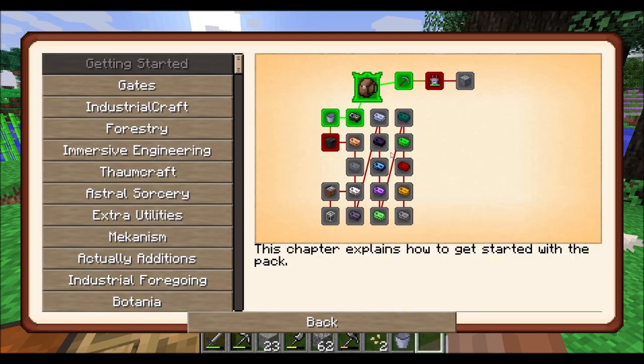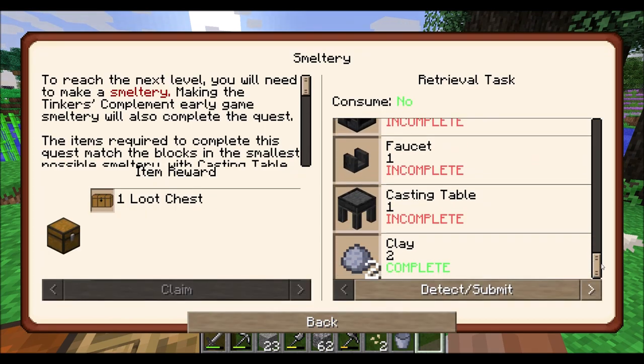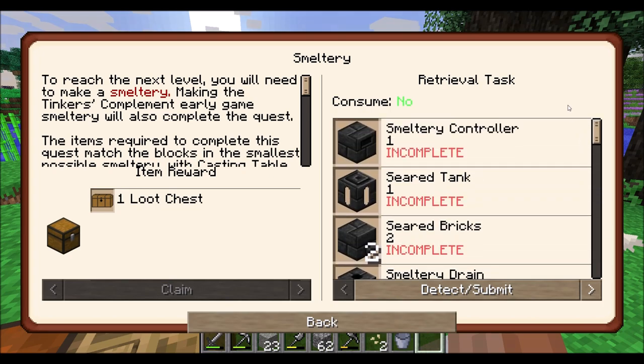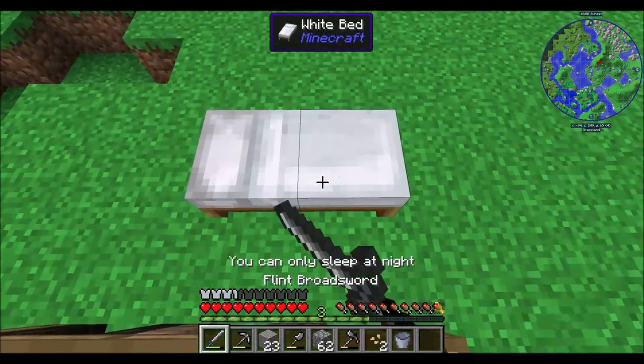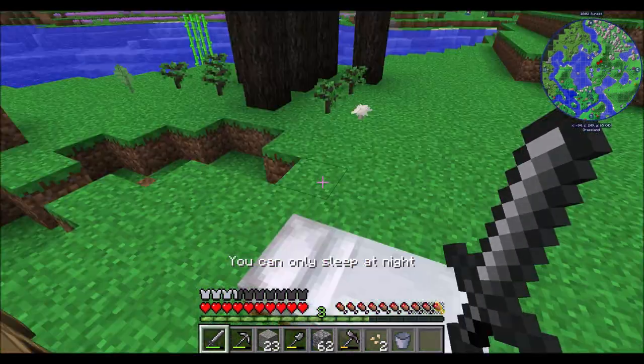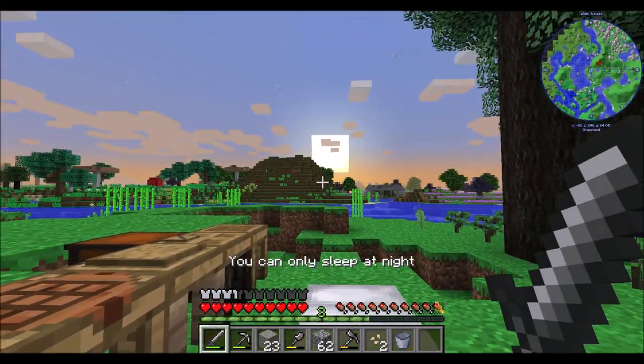So with that taken care of, what's my next quest? The smeltery. So we need to do a straight-up smeltery situation to unlock the next chapter. That looks pretty straightforward. And then we can start smelting our copper, get some copper tools, and go from there.